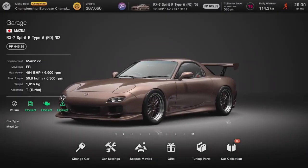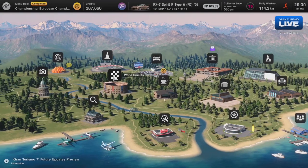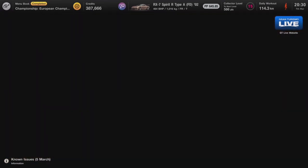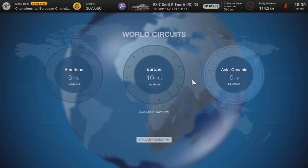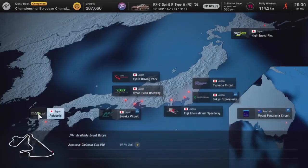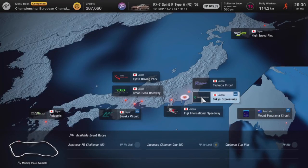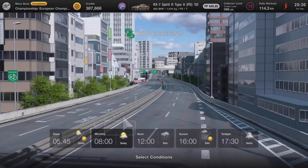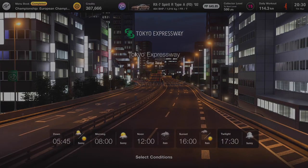I'm going to show you right now. I'm going to show you how to spit flames right now. So if you go into world circuits, and then all we have to do is go — I'll just go to Asia. I'll choose a random track, time trial, and I'll go into this track, and then go twilight so you can see the flames better.